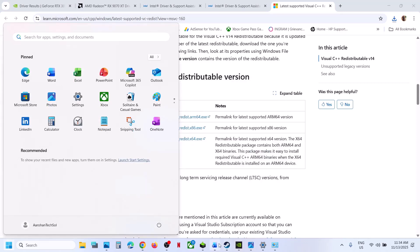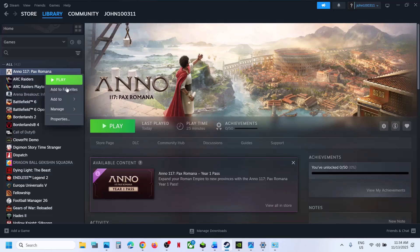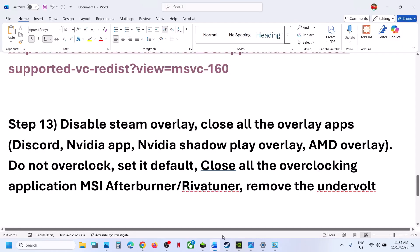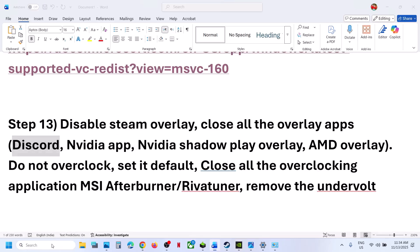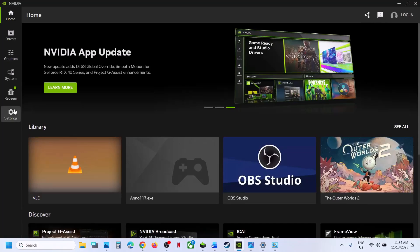If still not working, disable Steam overlay. Go to Steam, click on the game, select Properties, and turn off the overlay option. Relaunch the game and check. Also close other overlay applications — if you have Discord running, go to Discord Settings and turn off the overlay. If you have the NVIDIA app running, launch it and go to Settings.